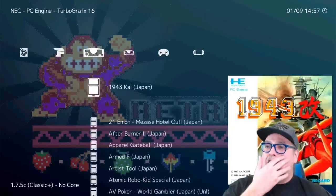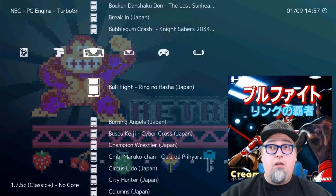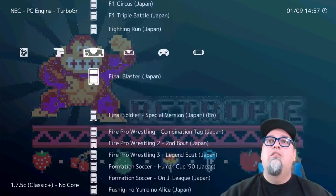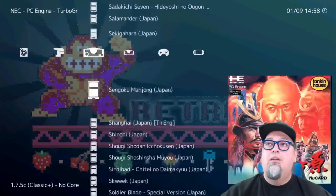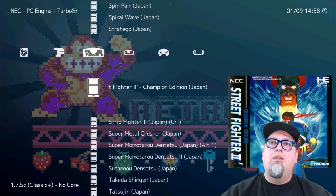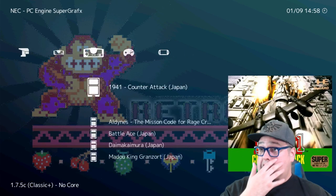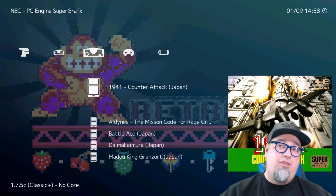Tons of games here — Fire Pro Wrestling, awesome wrestling games. I'm just seeing Japanese titles but that's still cool. Then we also have Super Graphics with the handful of games released on it — still some pretty nice stuff. Not really worth buying a Super Graphics for five games, but hey, you're playing on the PlayStation Classic. Then 32X — there's some good stuff on the 32X. Shadow Squadron, Star Wars Arcade is pretty fun. And Virtual Hamster — hells yes, that's what I'm talking about.